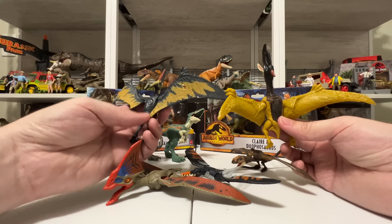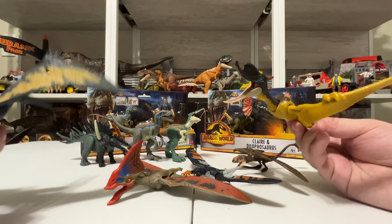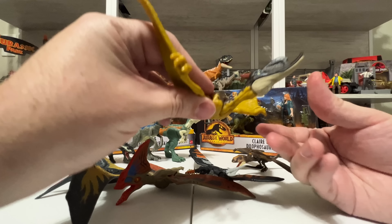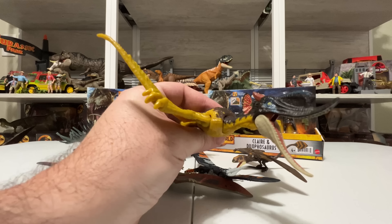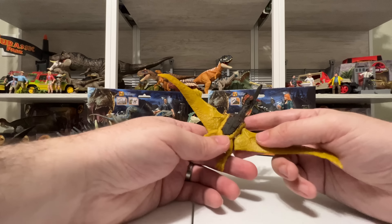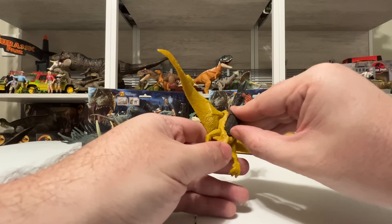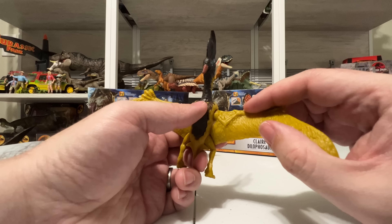Sungaripterus scales very similarly with all these figures in terms of size. It's a unique flying reptile with a very interesting head silhouette and that really cool curved-up beak. I love it both closed and open — really nice looking figure, probably my favorite out of all four Ferocious Pack figures. Even though it's not even a dinosaur, I just love the way its head looks. It's even got a painted tongue, which is fun. Gotta love Sungaripterus. The scan tag is actually a trap door on the entire body that opens up.